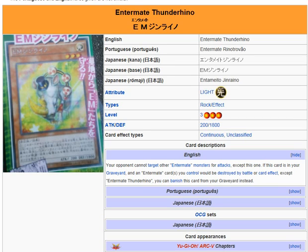Since it's a Rock monster, you could throw in Rock Bombardment to get it into the graveyard more quickly and cause some burn damage to your opponent. That's probably how it will end up being used, since you want this card in the graveyard as fast as possible. It seems like a smart design to make it a Rock monster so it synergizes with Rock Bombardment.